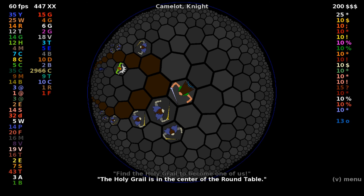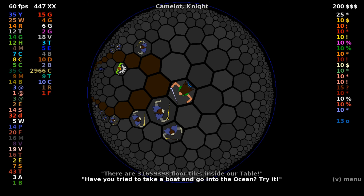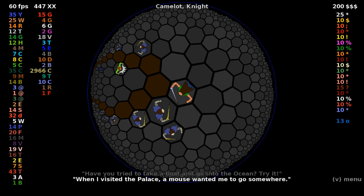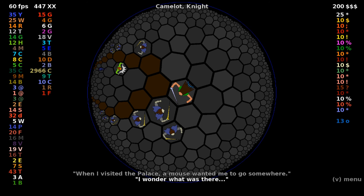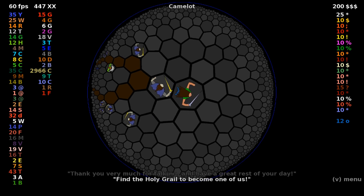Find the Holy Grail to become one of us. The Holy Grail is in the center of the roundtable. I enjoy watching the Hyperbug battles. Have you visited a temple in R'lyeh? Nice castle, eh? Our table seats 22,860,754 knights. There are 31,659,398 floor tiles inside our table. Have you tried to take a boat and go into the ocean? Try it. When I visited the palace, a mouse wanted me to go somewhere. Lots of hints about the rest of the game. Be careful in the rose garden — it is beautiful, but very dangerous. I know that from experience. Thank you very much for talking, and have a great rest of your day. And then it starts over. That is quite nice.